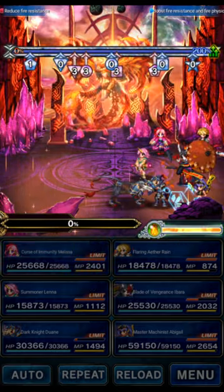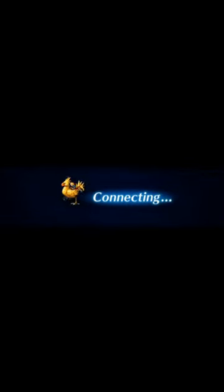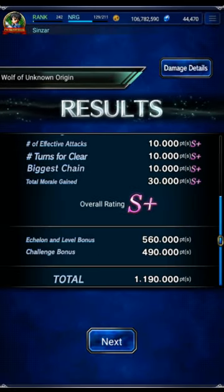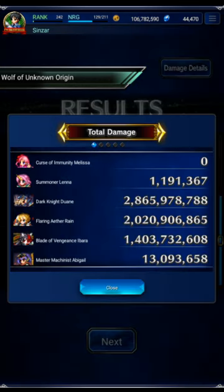That was certainly not an easy clear, because we were using dual wielders and not using Nora. So those of you that asked for a no Nora clear — there you go. Proper rank one, the boss has been fixed, no longer bugged. Duane is a hard carry in this fight and he's a true dual wield unit. If you don't have Nora's buff he just kind of doesn't work in the fight — same thing for Flaring Rain, very very strong here. Ibarra does good damage but this is not really a fight for her specifically.